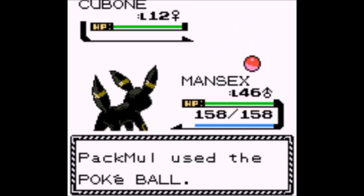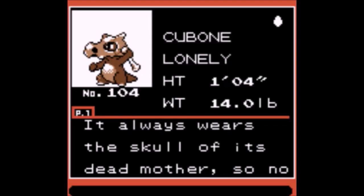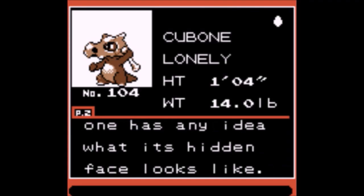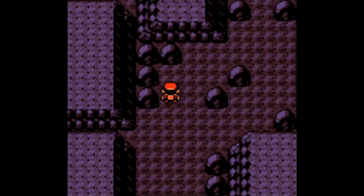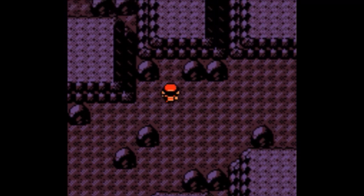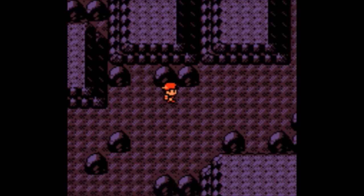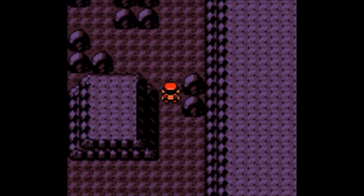Great Tusk — that's the Scarlet paradox form, because Violet has another one. Protosynthesis is its ability — that's a thing that a lot of the paradox Pokemon have. There's an item you can get that basically boosts a lot of their stats when they use certain moves.